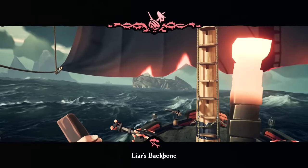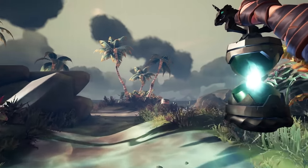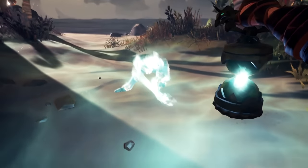But before you visit either of these islands, be sure to go to Liar's Backbone for your third journal entry. This can be found next to a large tree at the top of the island. Also head to Tri-Rock Isle, which is pretty close, to find your first artifact. Once on the island, locate a ghostly digging skeleton using your ferryman torch and dig at the spot that he is digging.